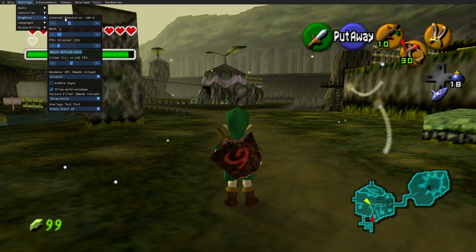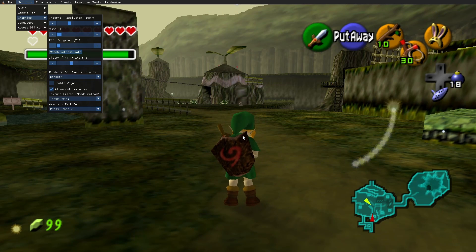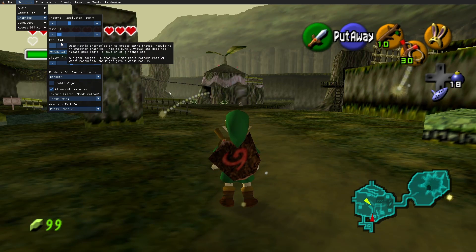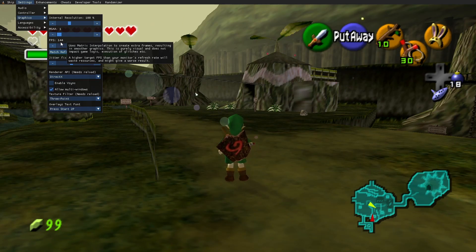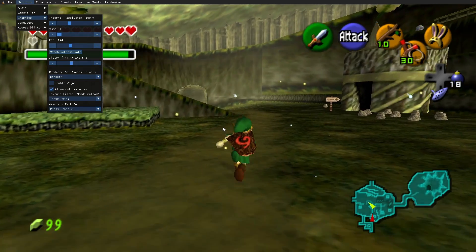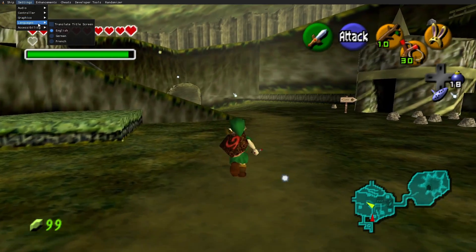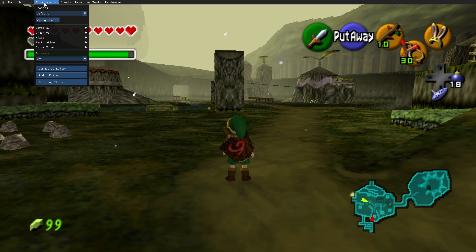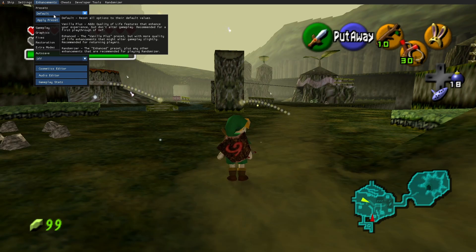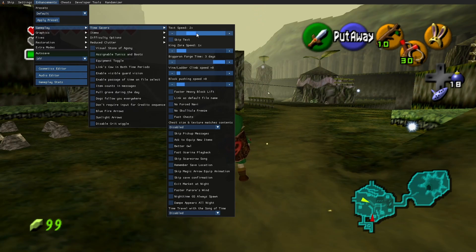Now we can go to the graphics options where we can change the internal resolution and anti-aliasing. More interestingly, there's the FPS counter. The game is running at 20fps by default, and my monitor is 144fps. By pressing 'match refresh rate', you will change the fps to whatever your monitor is — mine is 144fps and I can see an immediate change. The game looks way smoother. There is no reason to not use this. The jitter fix should also be set to the same fps. Here we can also change the language and accessibility options like text-to-speech and disabling the idle camera re-centering. Now we can go to the fun stuff. Personally, I think text speed is one of the more annoying things about Ocarina of Time, and being able to put it to 5x is a huge help.